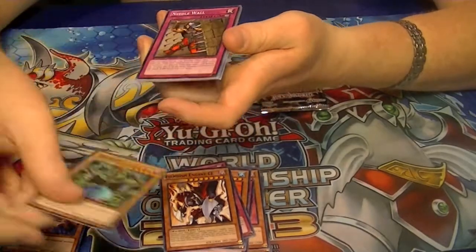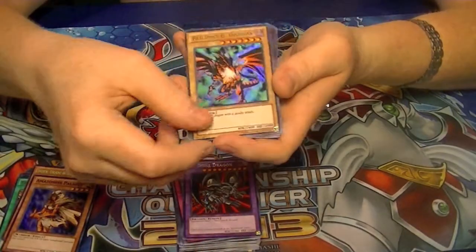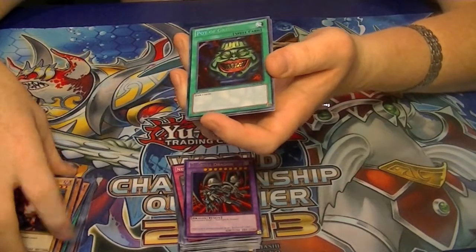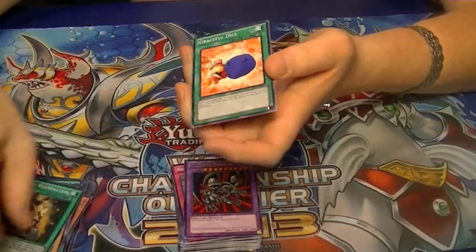Got a Rare Black Skull Dragon, Ultra Rare Red-Eyes Black Dragon — awesome to pull. Secret Rare Pot of Greed, Super Rare Super Rejuvenation — a little late on that one, guys.